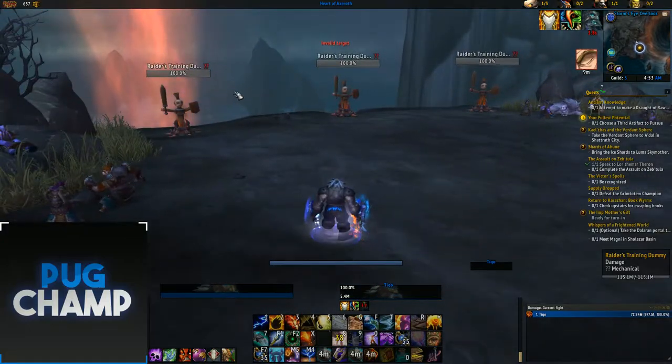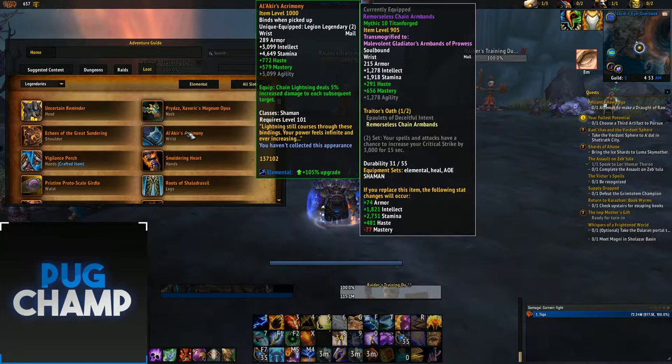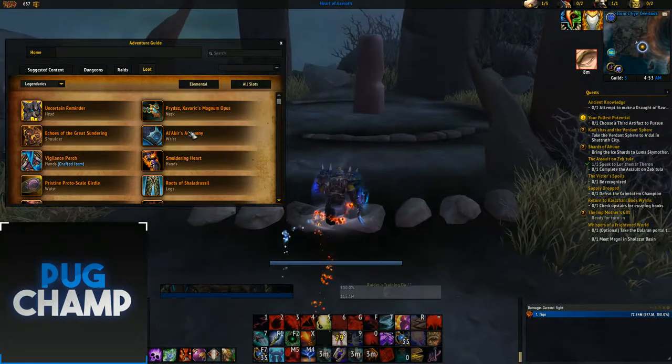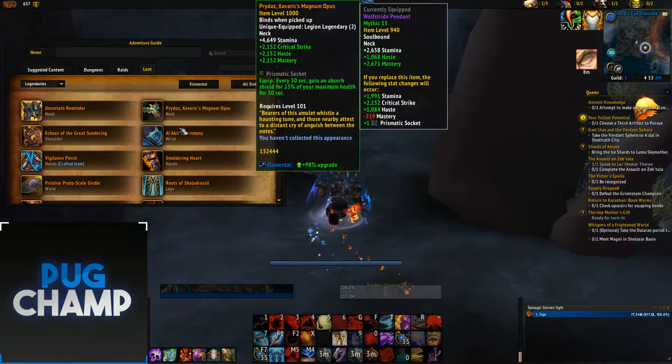I'll quickly show you what I mean with the Flame Shocks. The Legendary you want for AoE is Alakir's Acrimony — this is going to increase your DPS so much with Stormkeeper. When you use Stormkeeper with it, it just does so much damage.